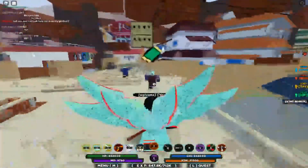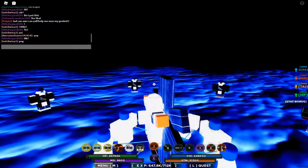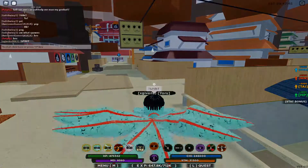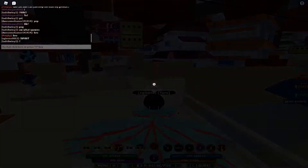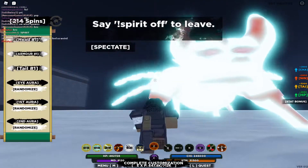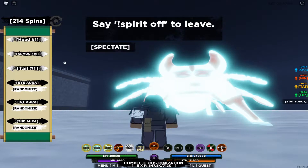The way you want to get your custom tail beast is you want to type in slash — or just slash, it depends on your keyboard — then dot spirit. It takes you to a dark screen. This is how you see your spirit. I customized mine already, but basically it costs spins.